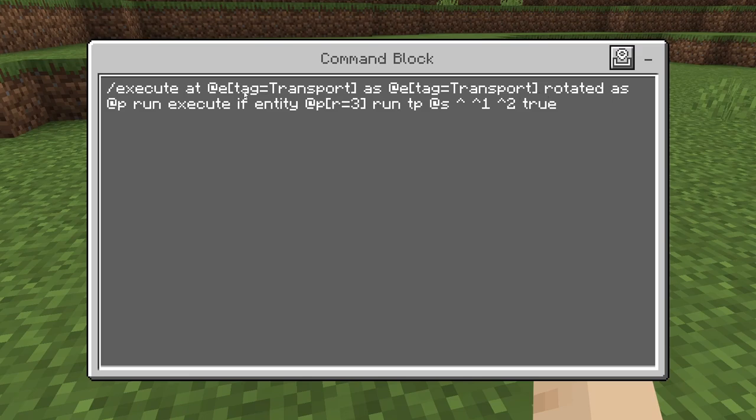So we're going to be executing at a minecart that we're going to give a tag, transport. It's going to act at its position and as the actual minecart. It's going to rotate its orientation the same as the closest player, which is going to be the one riding. And then it's going to run execute if that player is within three blocks, and if so, it's going to run a teleport command — teleporting forward two blocks and up one every game tick. This will stop you from going underground, through trees, through walls, stuff like that.